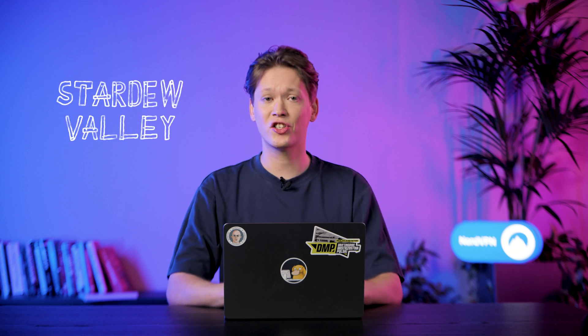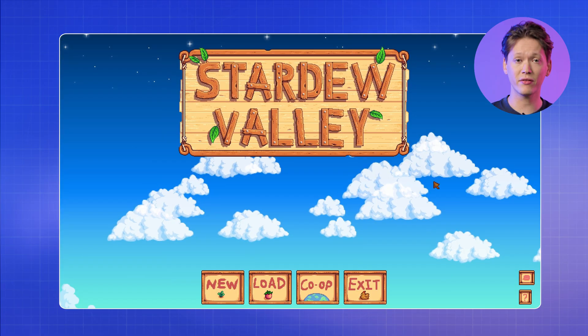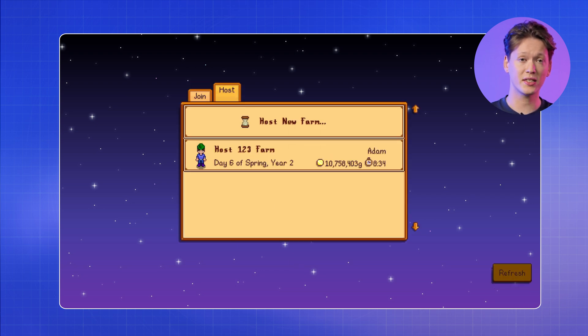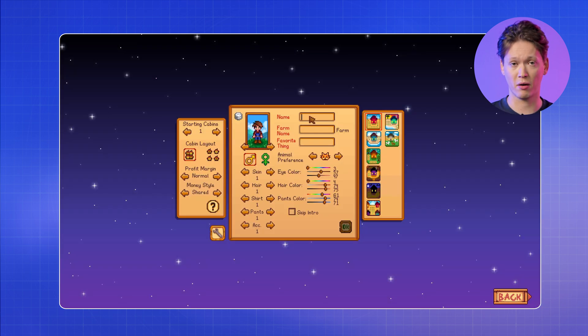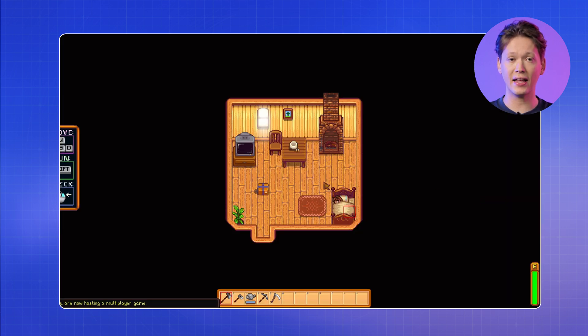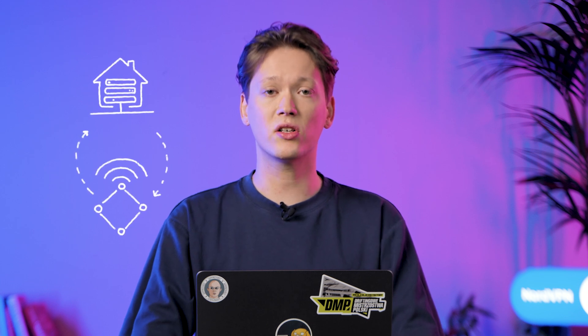I'll use this laptop as a host. Before you start Stardew Valley, check and copy the Nord name or the Meshnet IP of your machine. Now, open up Stardew Valley and click the Coop button in the main menu. Then, select the Host tab and choose Host New Farm. Once you're done customizing your farm and character settings, click OK. When you load into your new farm, hit Escape and select the Options tab. Scroll down to the Multiplayer section and ensure that the Accept IP Connections checkbox is selected. After completing all of these steps, your server will be up and running and ready to connect via Meshnet.